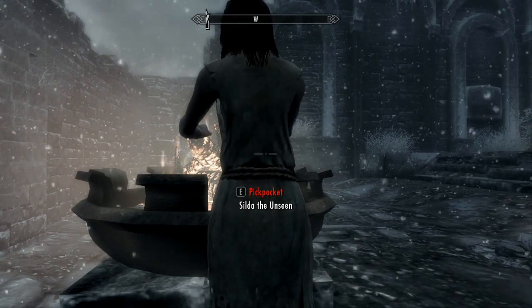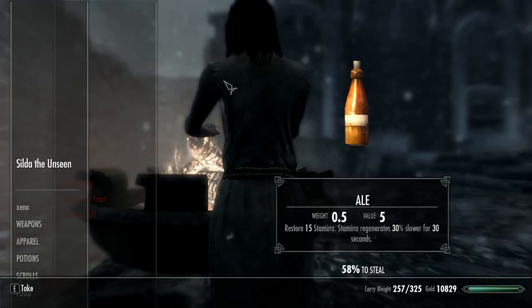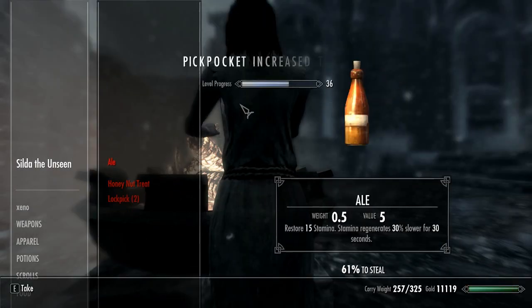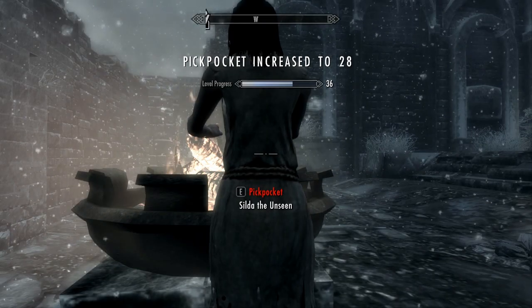One last time: you just crouch, pickpocket when unseen, take the money, and get free pickpocket levels. It's pretty easy.